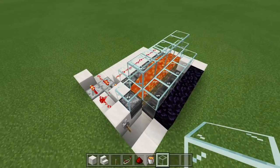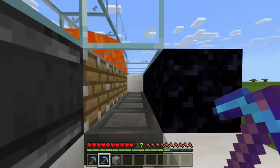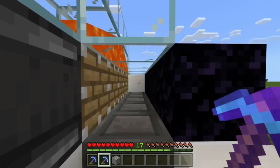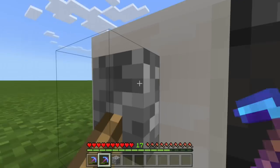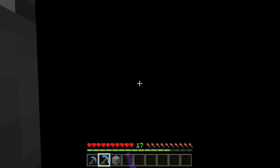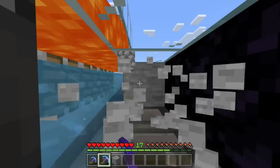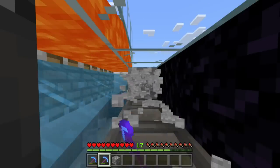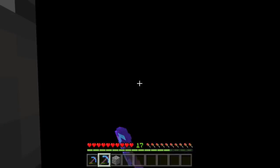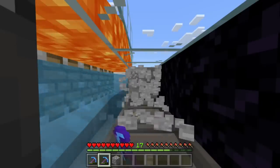Believe it or not, this is the whole build finished. From this point, the only thing left to do is to enjoy your build and start mining up your stone and cobblestone. Now there may once in a while be a slight issue — I think it's if you start mining too slow, there is a chance it will get backed up and you may see lava pouring down on the left side.